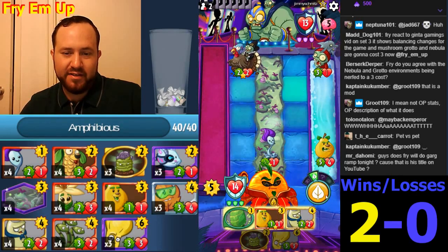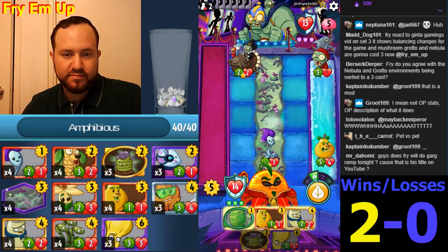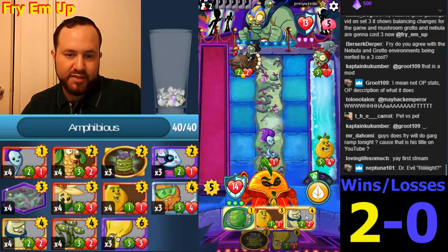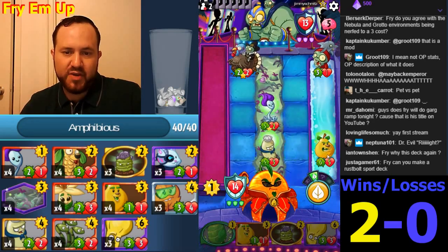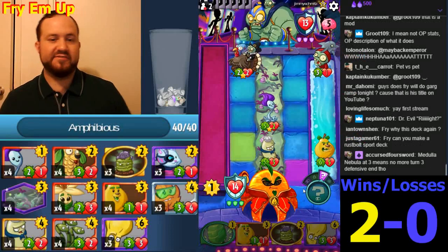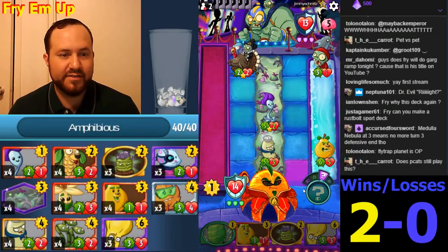He's probably gonna Locust in there. I think we just do this. No need for Paracub — Brain-Ana can do extra. And this way, if he kills this, he's gonna take ten damage and his face will be down to three. This just makes the Locust form pretty bad — too slow.